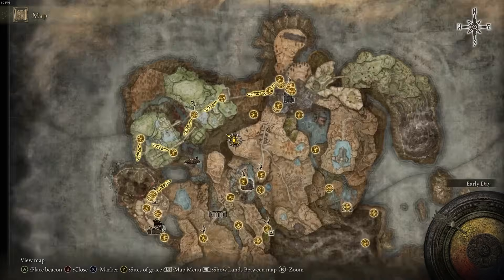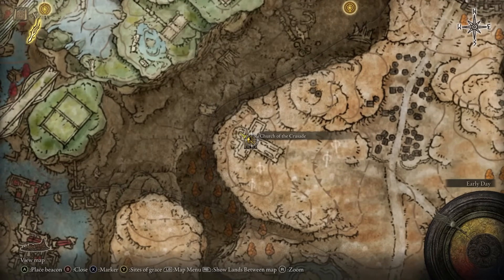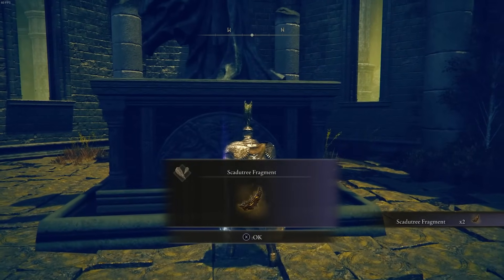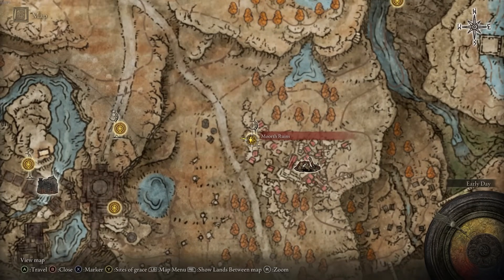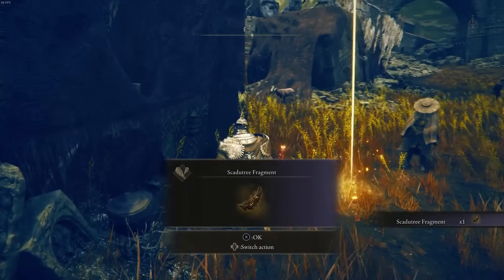The next one can be found at the Church of the Crusade, just to the west of that village. Make your way here and you will find an NPC who will invade you, then collect the Scadu Tree Fragment. The next easy one is at Morth Runes — get to the site of grace and pick up the item just like that.